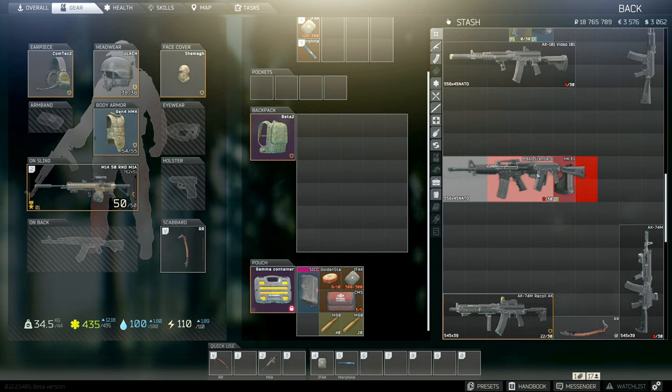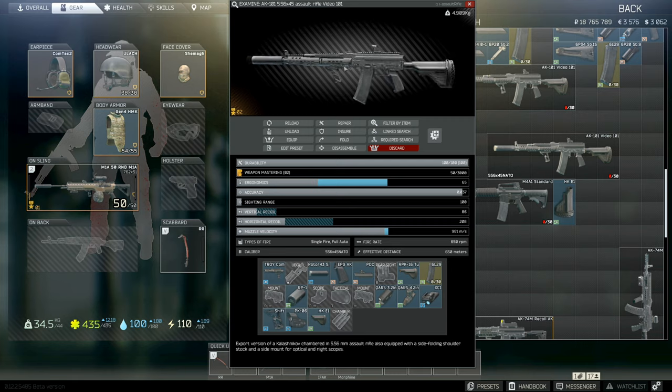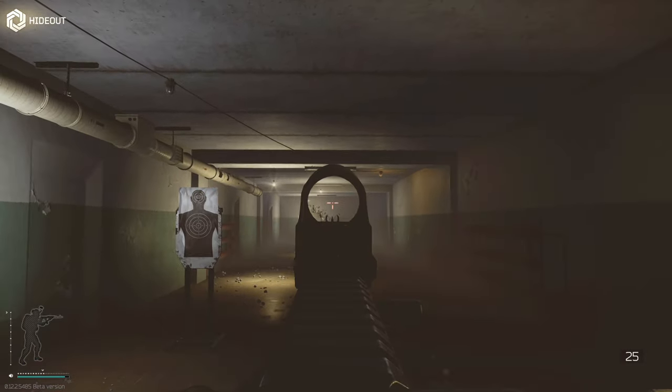Make sure the stock gun has plenty of room around it, as it will try and say you don't have room most of the time. And that's it — go back to your inventory and you'll find your newly built gun. It's as easy as that. You can take it into your hideout to test it out without wasting ammo.